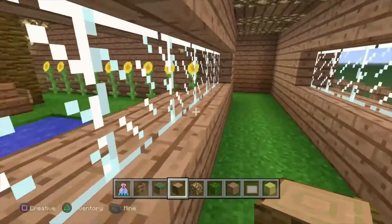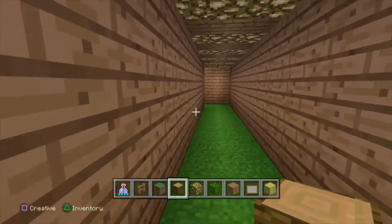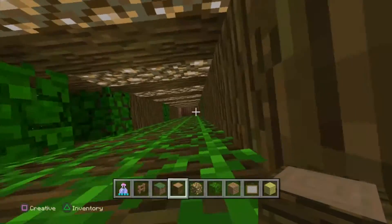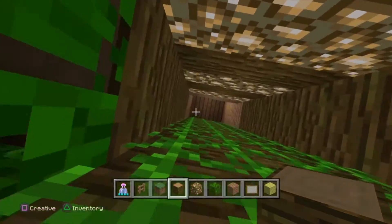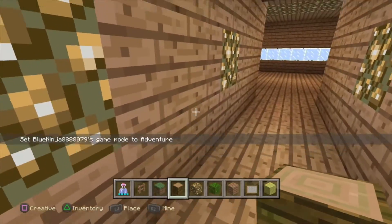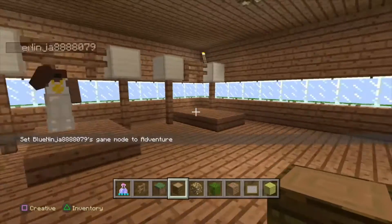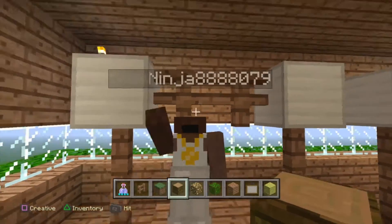Now we go back over here and we eventually get to the fitness room. Going up into our fitness room — okay, almost there, I know it's pretty high up. Here's our fitness room! Blue Ninja is here — he's lifting some weights. That's good, Blue Ninja!